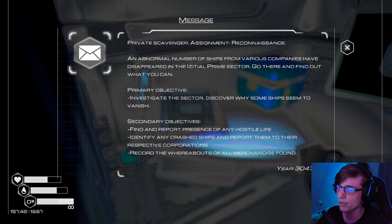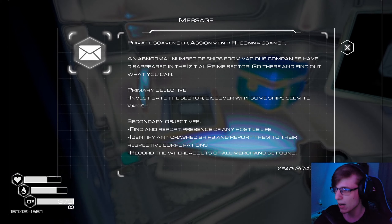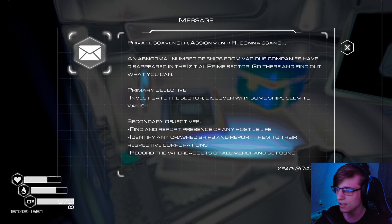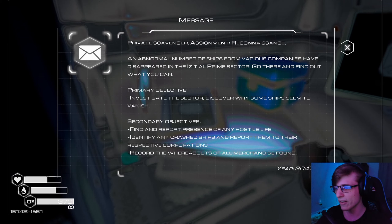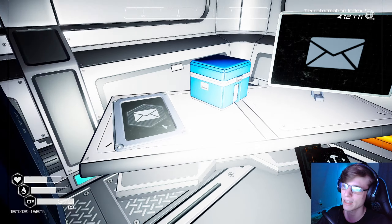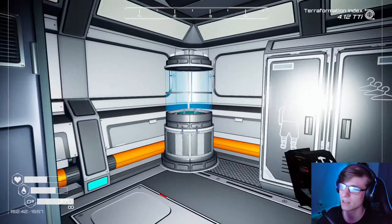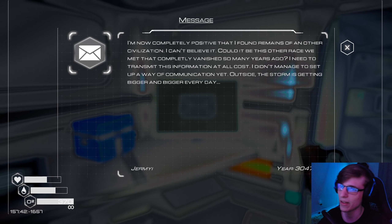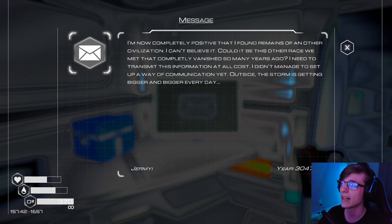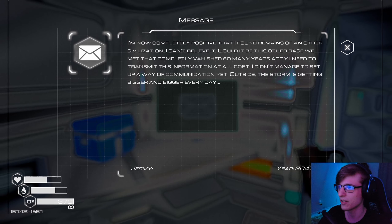An abnormal number of ships from various companies have disappeared in the existential prime sector — go there and find out what you can. Primary objective is to investigate the sector, discover why some ships seem advantaged. Secondary objective: find and report presence of any hostile life, identify any crashed ships and report them to their respective corporations, record the whereabouts of all merchants found. Cool. I'm now completely positive that I've found remains of another civilization. Could it be this other race we met that completely vanished so many years ago? I need to transmit this information at all costs. I didn't manage to set up a way of communicating yet — outside the storm it was getting bigger and bigger every day.